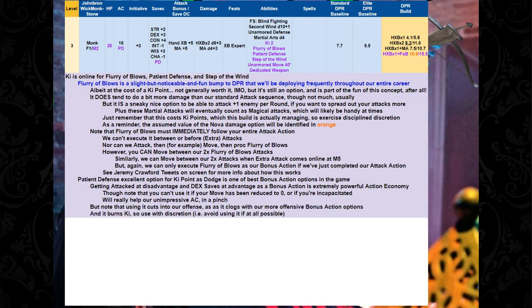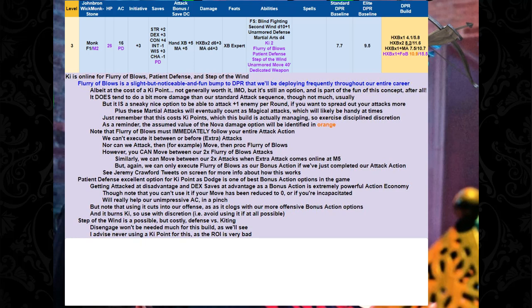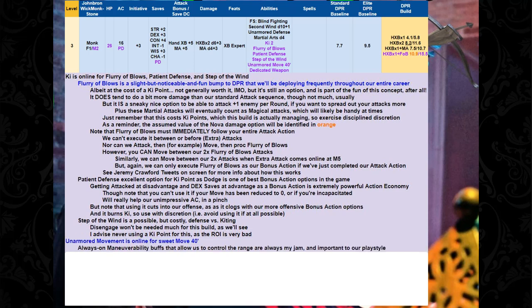Patient Defense will really help with our unimpressive AC in a pinch. We're only going to use it in a pinch because it does burn Ki and clogs with our offensive bonus action options. Step of the Wind I don't think you should ever use — the disengage won't be needed much for this build. I honestly don't ever advise using a Ki point on this. We also get Unarmored Movement for a sweet 40-foot move speed — an always-on maneuverability bump that allows us to control the range.